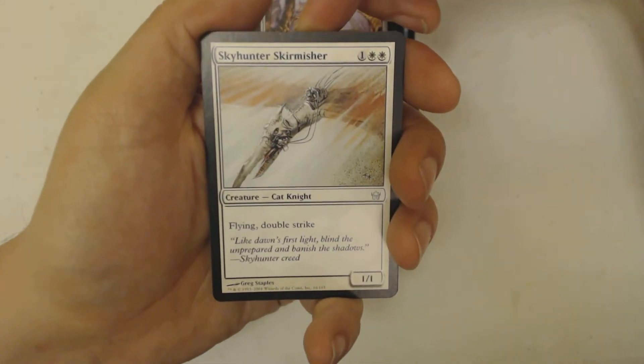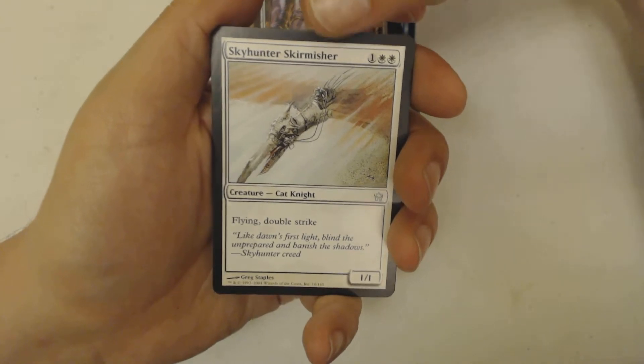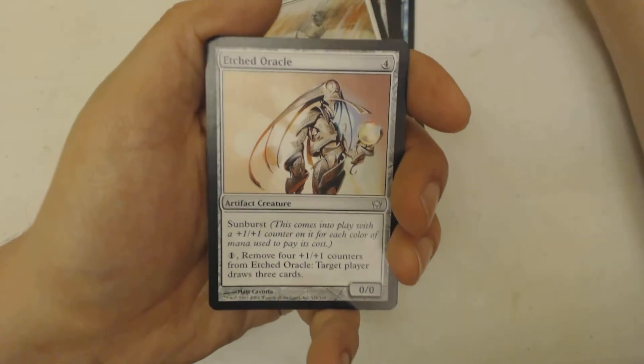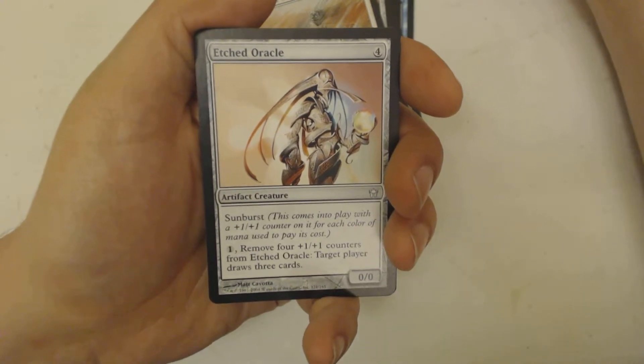Sky Hunter Skirmisher — one, two white — cat knight, 1/1 with flying and double strike. That's pretty good. Plus some deathtouch on him and it's over.